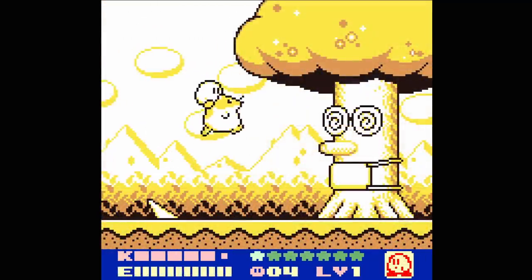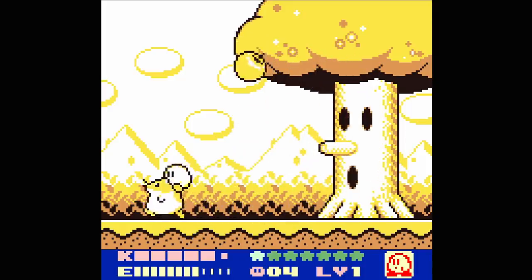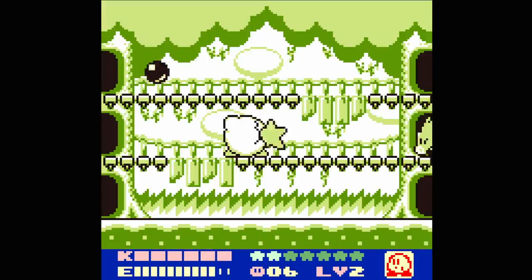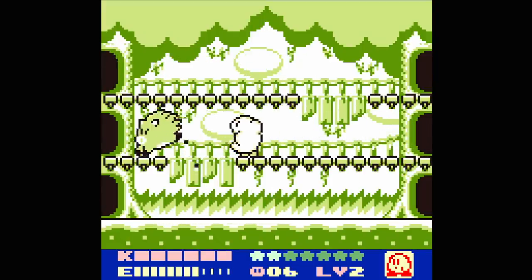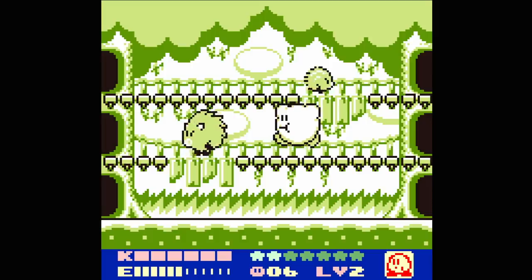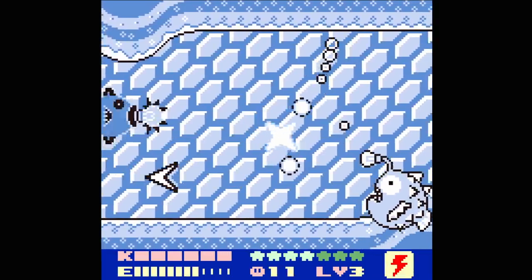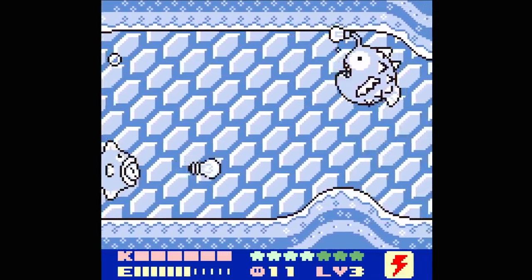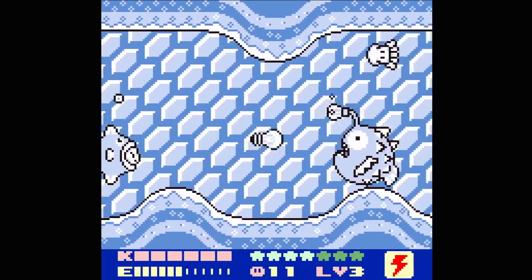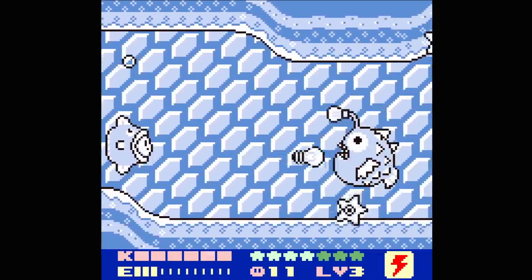Speaking of bosses, I have extremely mixed opinions on these. Wispy Woods returns yet again with a new root attack pattern to avoid, but is otherwise the same fruit projectile fight it has always been — not difficult, but a decent first boss. Ruff has the player inhaling enemies to launch as projectiles, with difficulty increased by multiple platforms and a strategic limitation on dropping through platforms while retaining a projectile. Sweet Stuff is a fish boss, and as you can see from the footage, the player can bring a copy ability to boss fights. Kine with Spark offers a devastating combo that all but breaks this boss encounter. In fact, most of the bosses can be cheesed pretty hard with any projectile attack, which is disappointing.